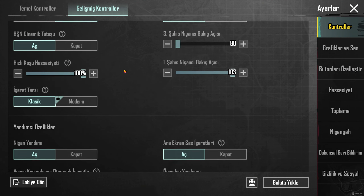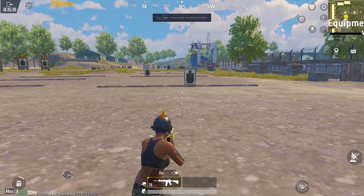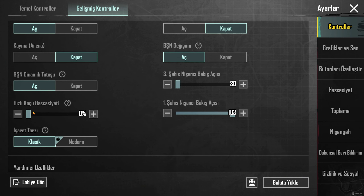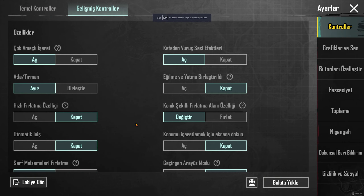Bu açık. BSN dinamik tuşu dediği şu arkadaşlar: silahı böyle tutuyor, yani yukarıda tutuyor biraz. Bunu açınca biraz daha aşağıda tutuyor. Benim için daha iyi sanki, bilmiyorum, ama öyle olması daha iyi geliyor.